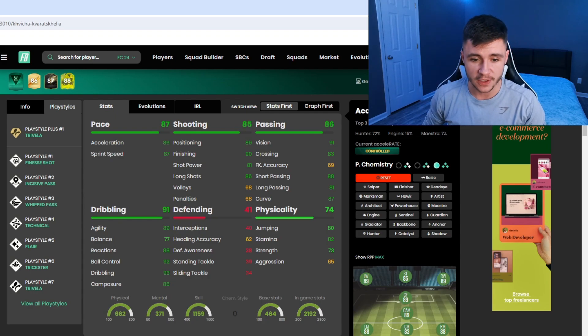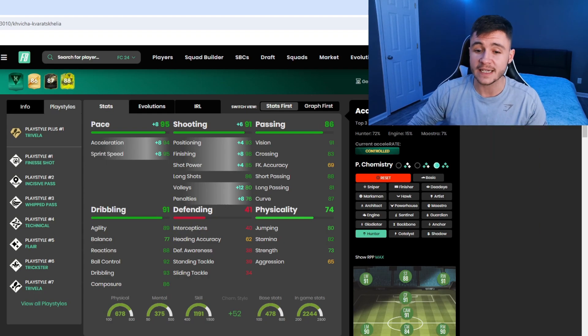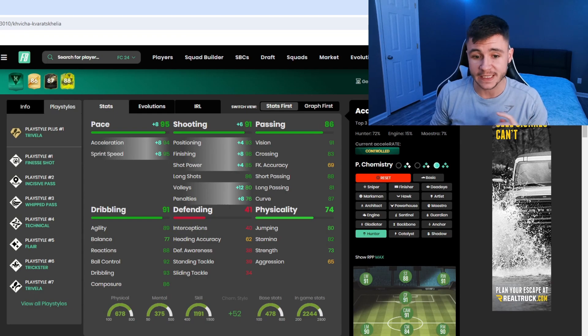The first option is the Hunter chem style. With Hunter he'll have 95 pace with 94 acceleration and 95 sprint speed, and it also gives him 91 shooting, 93 attacking positioning, 98 finishing, and 85 shot power. Hunter is a really good chemistry style if you want to get him into really good areas and convert a lot of chances.